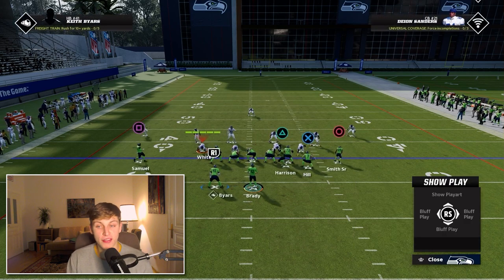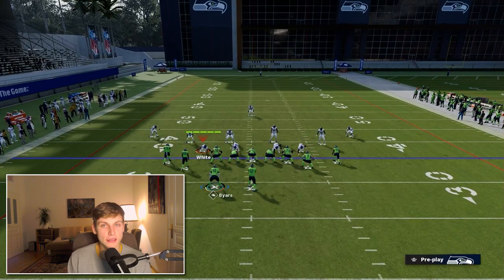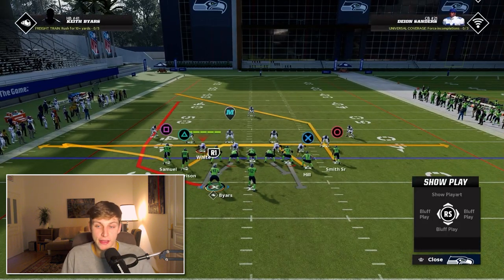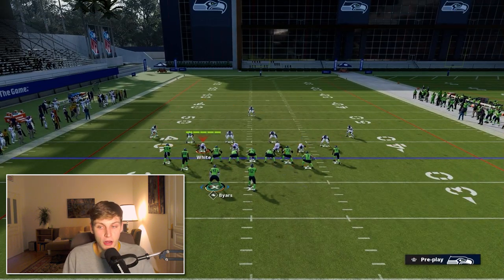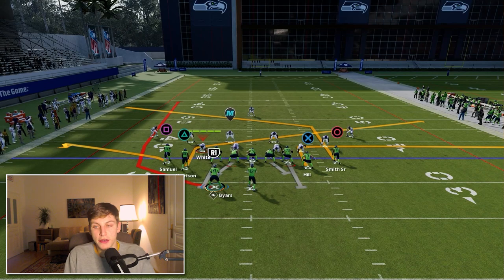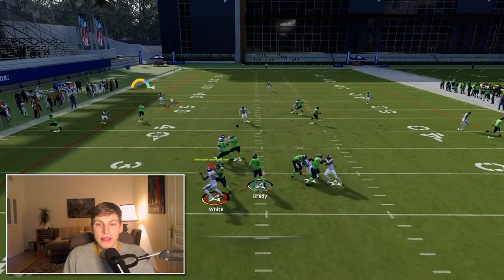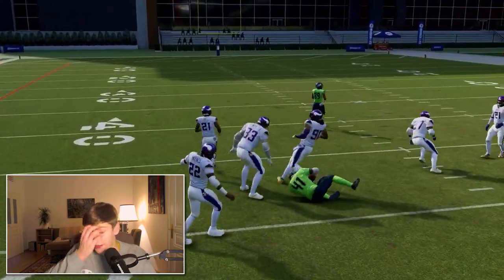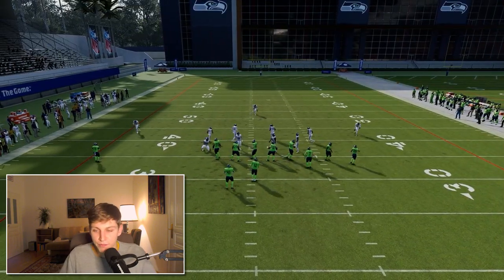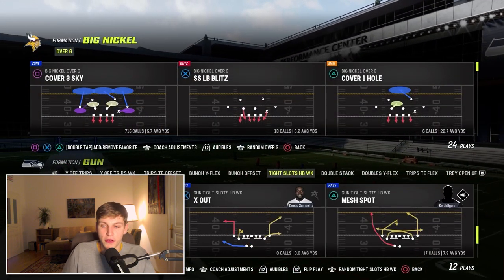Now for mesh spot: we'll start off by running the first setup once and then come out in tight slots HP week. Come out in bunch and quickly audible over to it. You're going to flat Samuel, put Tasem Hill on an out route, slant number 88 Harrison, and put Smith Senior on a post. That's it. Snap the ball and the first read is the running back on his wheel route — it's amazing, gets into a nice spot.